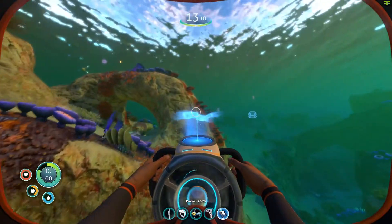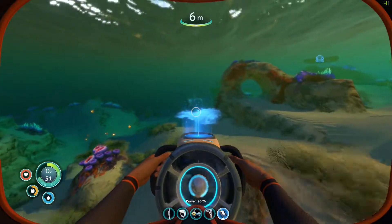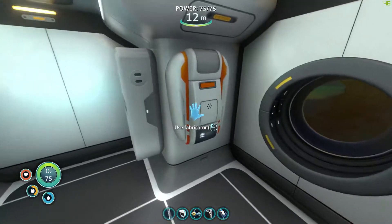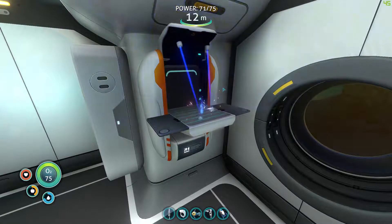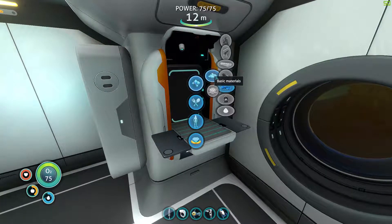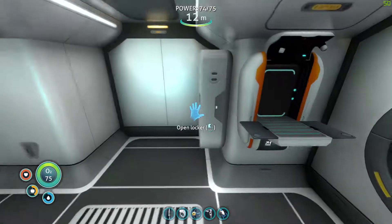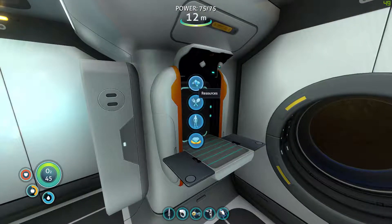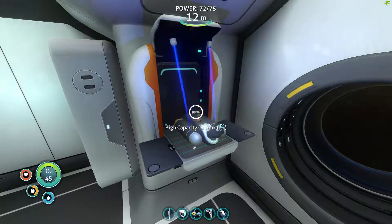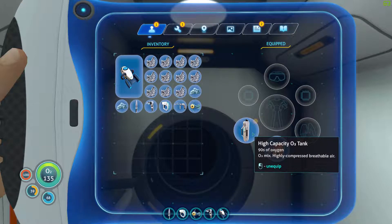That's a good amount of quartz. In the future there are easier places to get it, but this isn't a bad spot for now. You can use quartz to make glass, and glass to make windows in your base which are obviously super cool. Now let's make the high capacity O2 tank - just need to get my regular tank out of that slot. High capacity O2 tank - and we went from 75 to 135, 90 seconds of oxygen. Not bad!